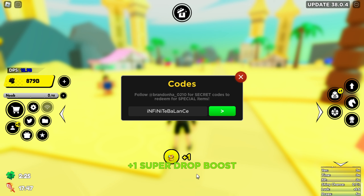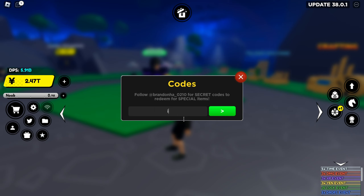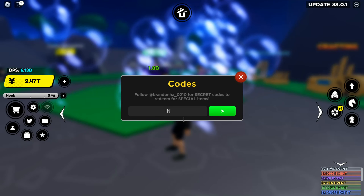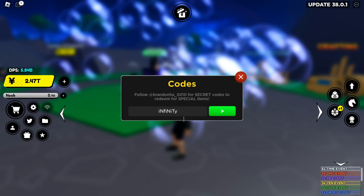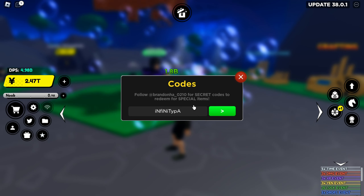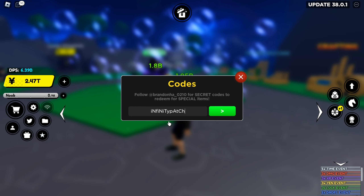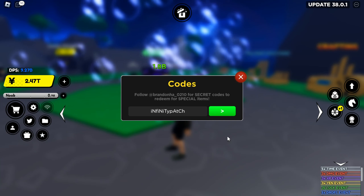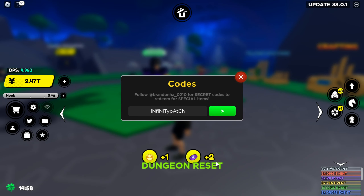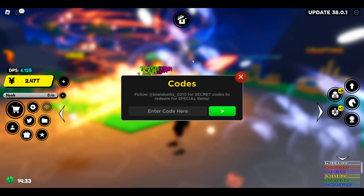Make sure you enter that exactly, then just click on redeem and you will see that your code will be redeemed and you will be getting free rewards. Now let's check our next code. The second code starts the same way — i lowercase, N uppercase, f lowercase, i lowercase, N uppercase, i lowercase, t uppercase, y lowercase — then p lowercase, a uppercase, t lowercase, c uppercase, h lowercase. This is the 'Infinity Patch' code. Click redeem and it will work, so go redeem it as soon as possible for free rewards.